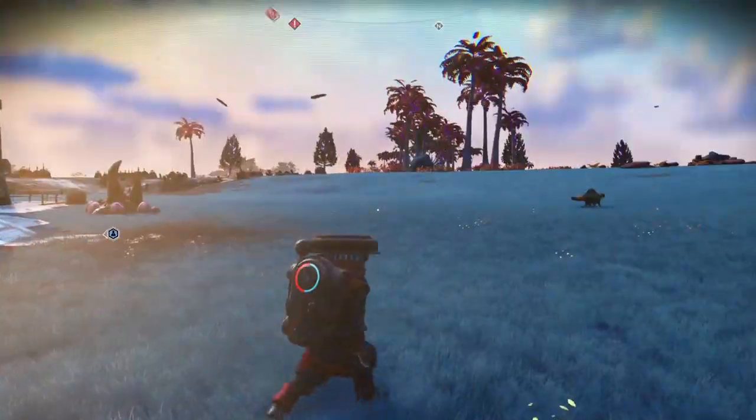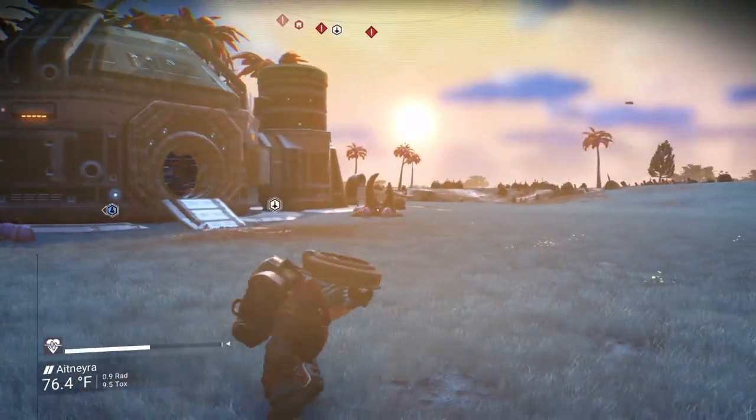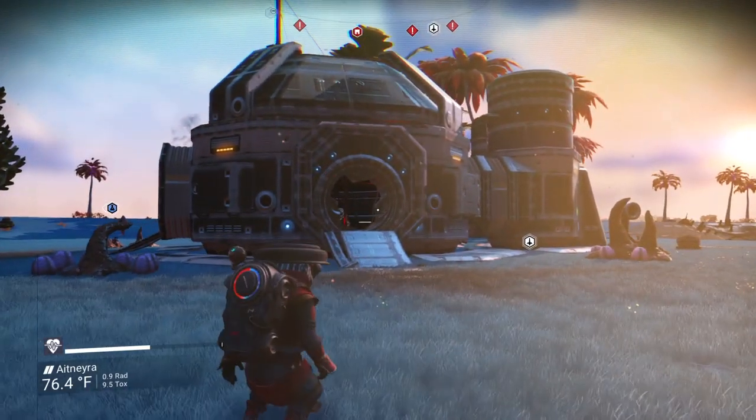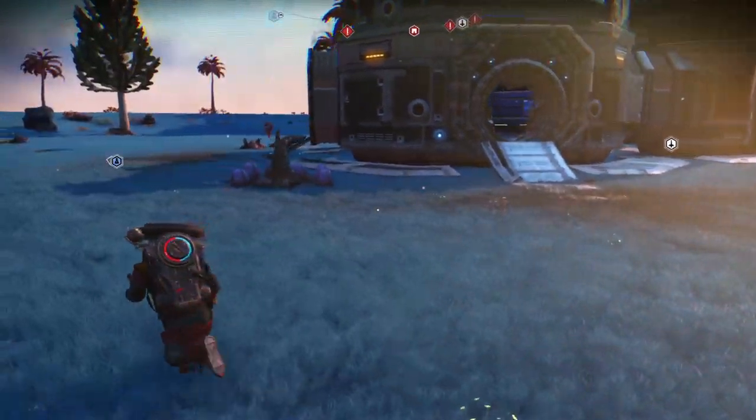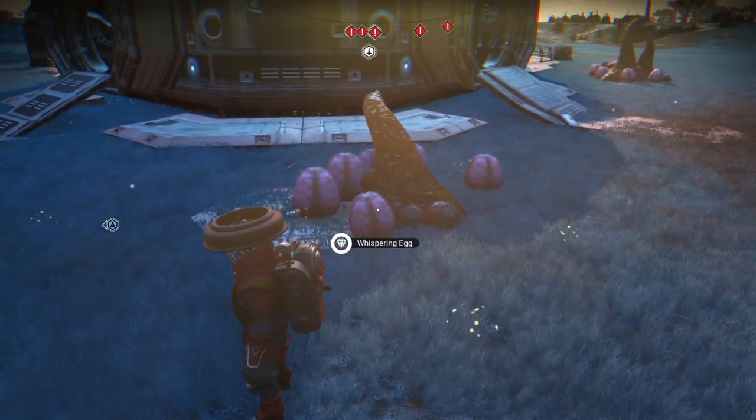Not too simple, but you just gotta pay attention. So you can make a scanner and you can find these little outposts like this. You come to them and you know you're in the right place when you see these little piles of eggs here — they're the whispering eggs.